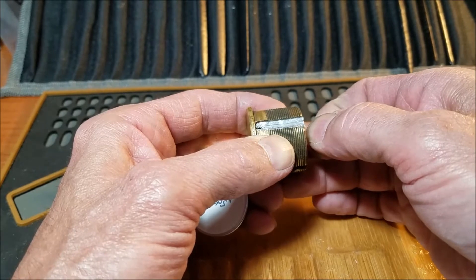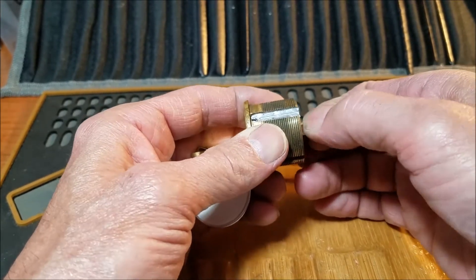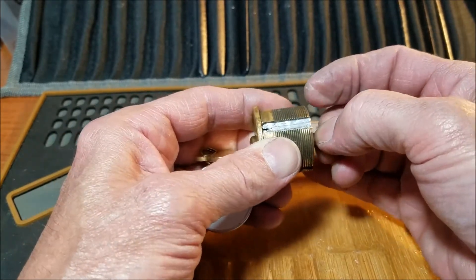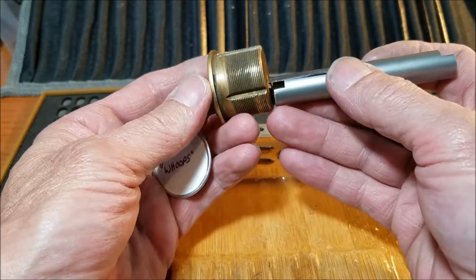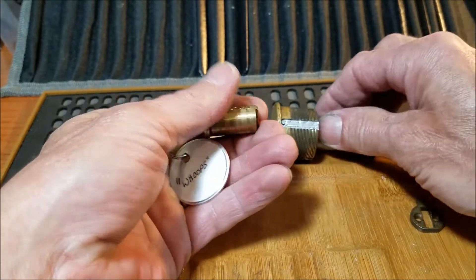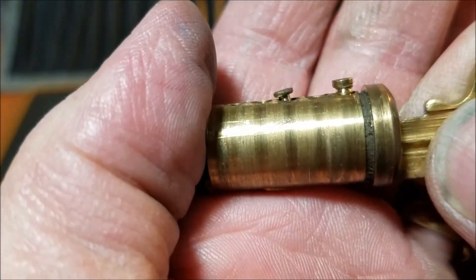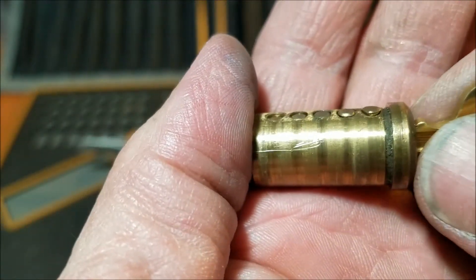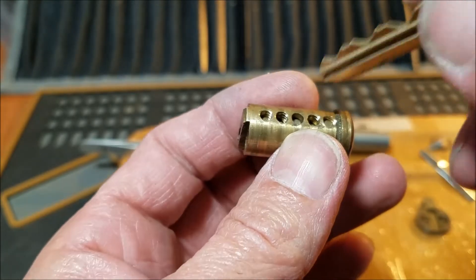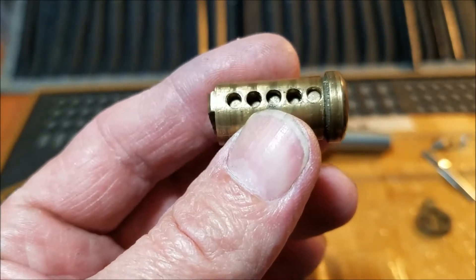Let me get the shim in here. All right, we're at least halfway in there — we'll give that a shot. No problem. All right, five pinner. We can see some deep spools here. They're all in there, they're all working, and they're all pretty low below the shear line, so everything pretty much had to be picked.